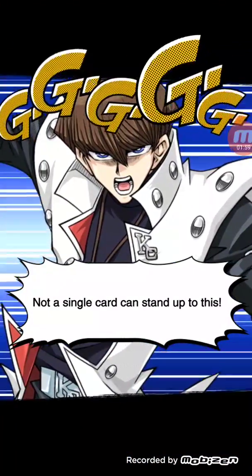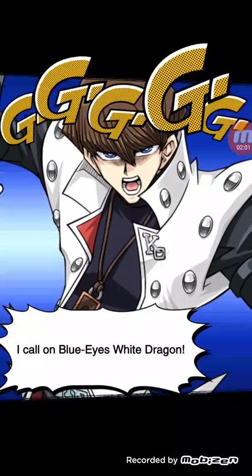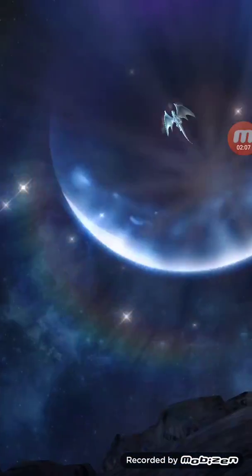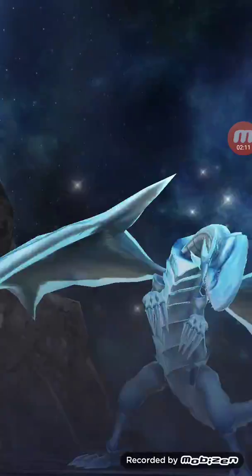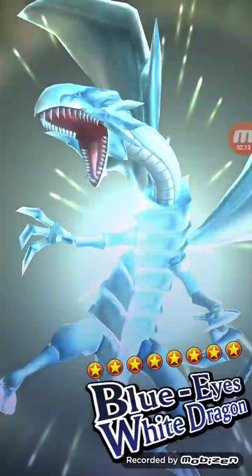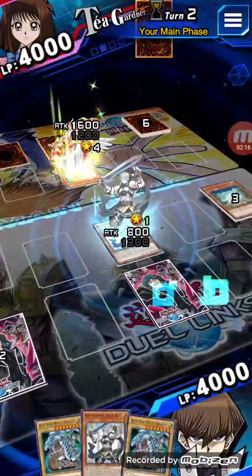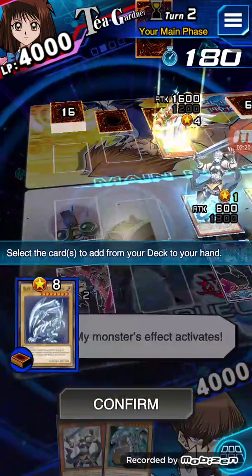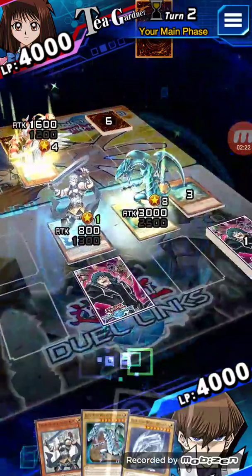I'm going to use Protector's effect to send Legend to the grave to special summon a Blue Eyes. Might as well show off the animation — it's definitely one of my favorite animations for a monster summon. I really like the Jinzo one too, but I guess it doesn't matter. And then I get my final copy of Blue Eyes from the deck.